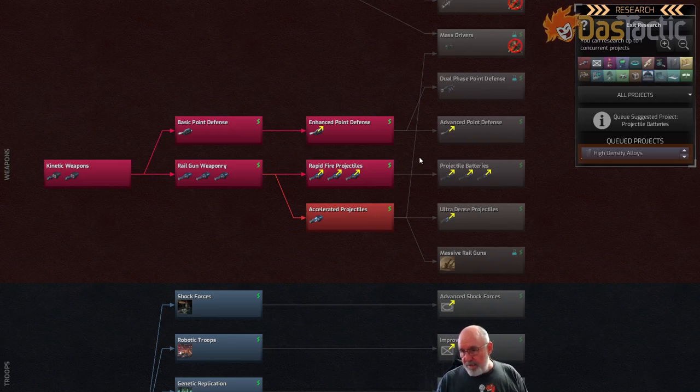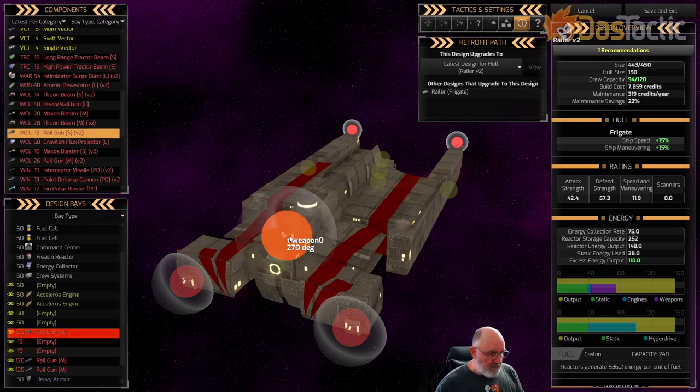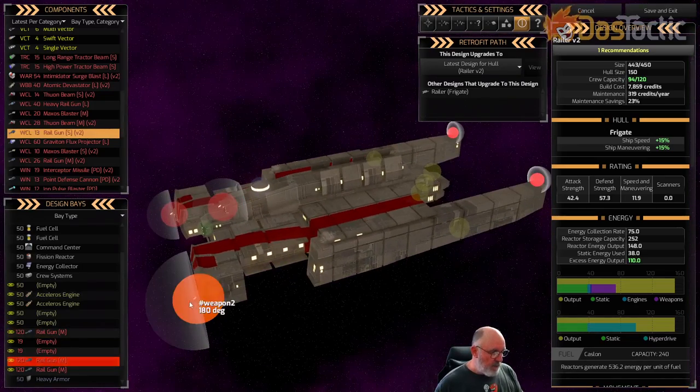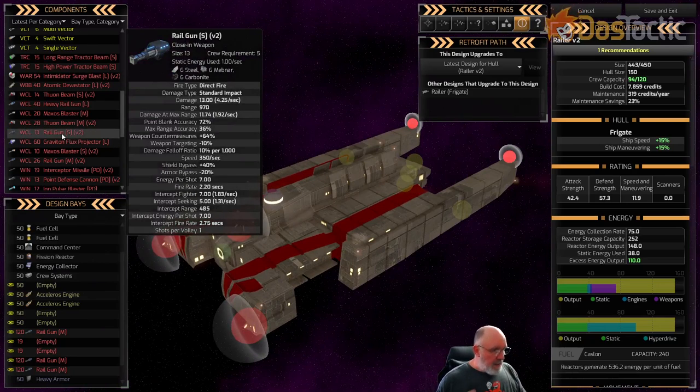Let's look at the actual ship design. Using the S2, this is a small rail gun - a close-in, short-range weapon. Size is 13, smaller than a Thuan beam at 14. Crew requirement is five, static energy use is one. It's direct fire, similar to beam weapons - the field of fire on various turrets must align. This is a 270-degree field; others are 180s, so mounted there you can only really fire from the front.